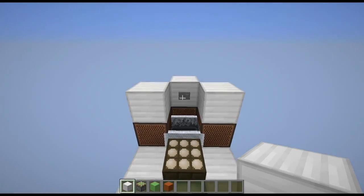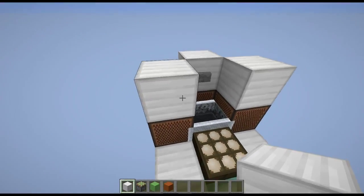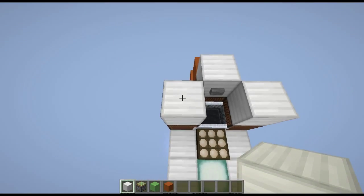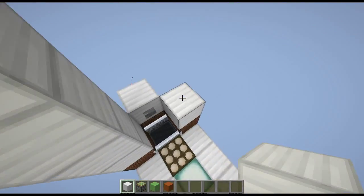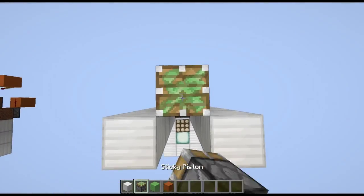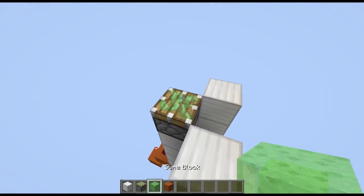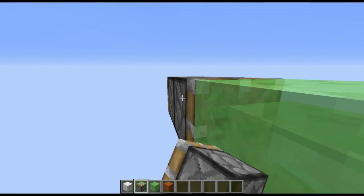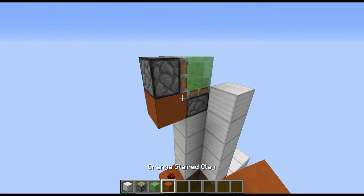Now we're going to move on to piston placements. What you want to do is, including this iron block, go up five blocks — one, two, three, four, five — and do that on both sides. Then at the back here you want to go up four blocks. Place a sticky piston facing upwards with a slime block on top. And then another sticky piston right there and put a block under it.